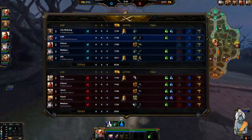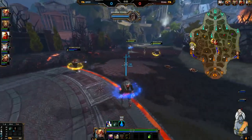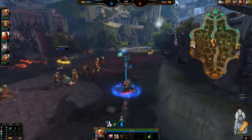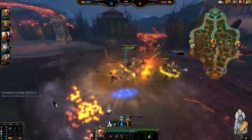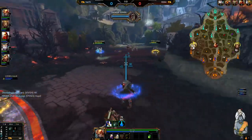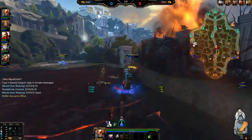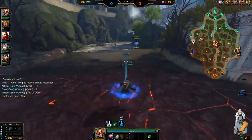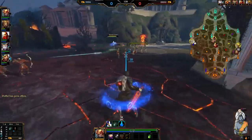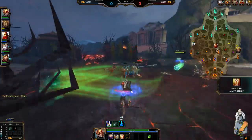The laning phase is pretty passive honestly - you're looking to just farm up and play safe during the early game. Use your Decoy for wave clear. Once you've got Decoy up to a certain level and built your items, you'll be able to clear the wave fully. For wave placement - hit the back minions with your Decoy because the archers stand still whereas the melee ones will run back.